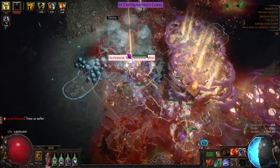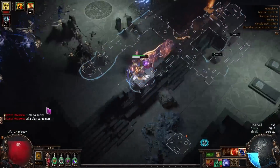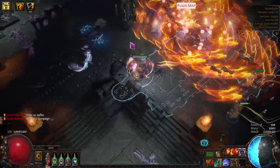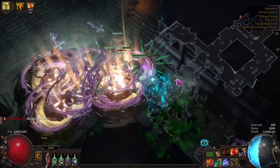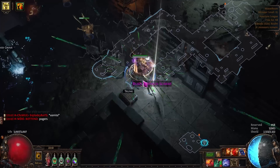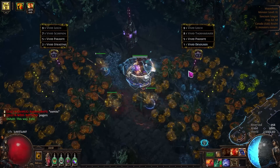Let's talk about how we're going to be running these maps. While you're inside the map, all you're going to be doing is clearing the whole map. You can go to the boss and kill it just so you don't have to backtrack — kill it as soon as you get there since you won't spawn any Eater of Worlds altars while fighting it, so you don't lose out on any potential pack size. You do not want to go inside your harvest until the full map is cleared — kill all the eldritch packs, spawn all the altars you can, and pick up as much quantity and rarity as possible from the altars before going inside the harvest.